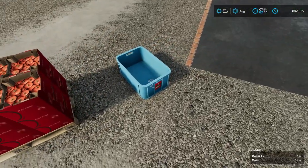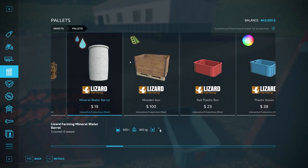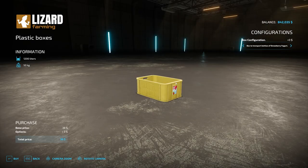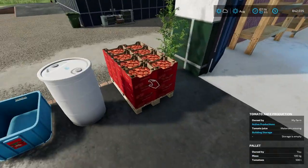We need tomatoes, mineral water, and the plastic crates to put our tomato juice in. In the store under pallets, mineral water is 19 per 500 liters. Then we need the plastic box — click on it up here and make sure it's set to tomato juice, not strawberry yogurt or another product. The blue ones are for tomato juice, so make sure you have the correct one selected.